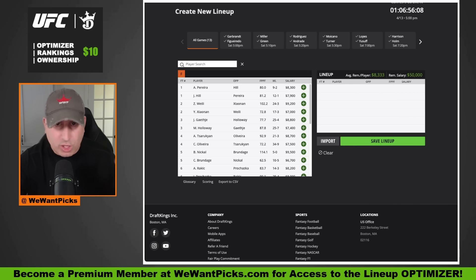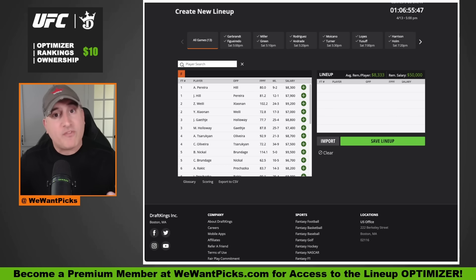I'm going to break down this entire card, starting at the bottom and working to the top — talking about who should and shouldn't be in your lineup. If you are a casual fan who shows up for pay-per-views and wants to enter some DraftKings tournaments and make a couple of bucks, my recommendation is go to 50-50s and double-ups. All you need to do is be better than half the people, and if you're watching this video, you've already done more research than half the field.